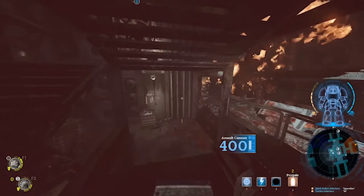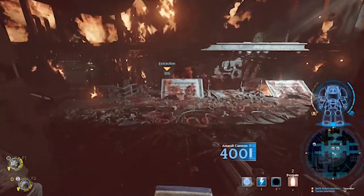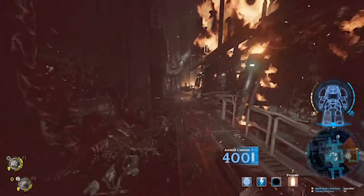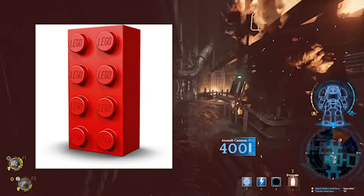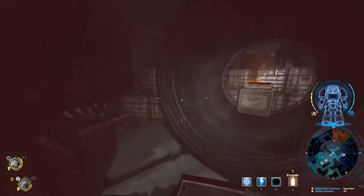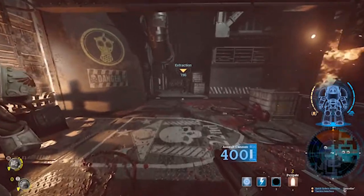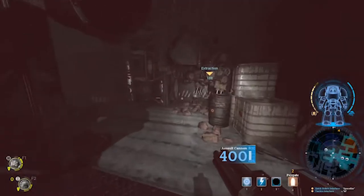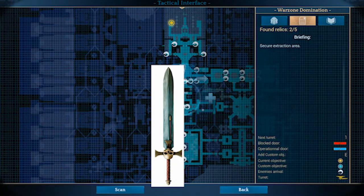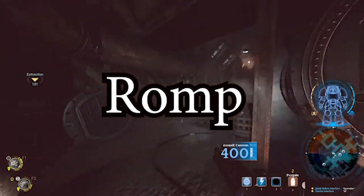There's just something about the way that everything is constructed that just makes it feel really boxy. You ever play with Legos and then you get a set of Mega Blocks? The Legos are really nice, crisp, sharp, and exact. The Mega Blocks have rounded corners and it's girthier. You get the power sword and you're going around chopping guys up. It's kind of a sci-fi romp.